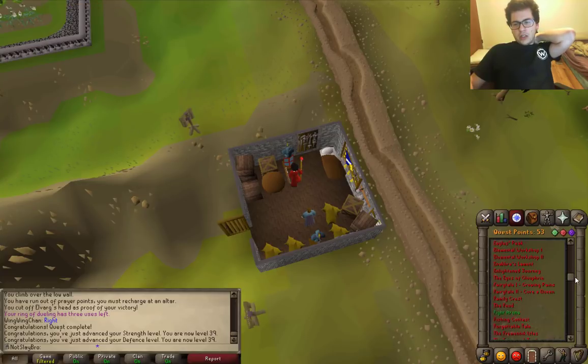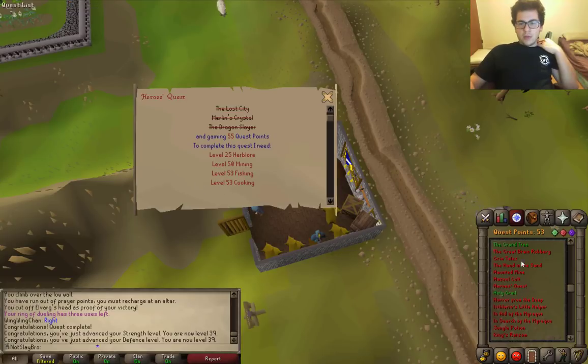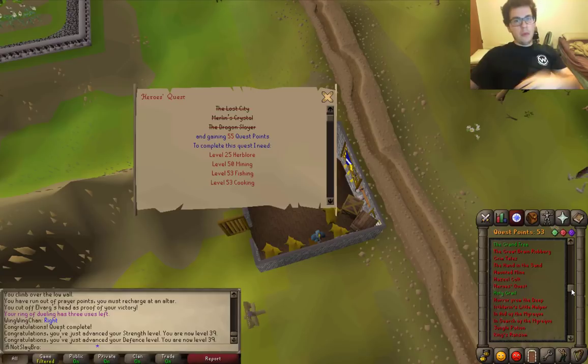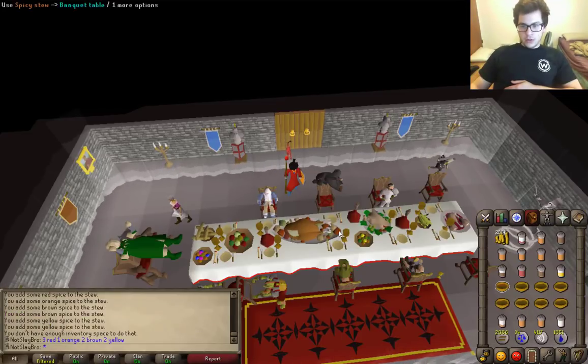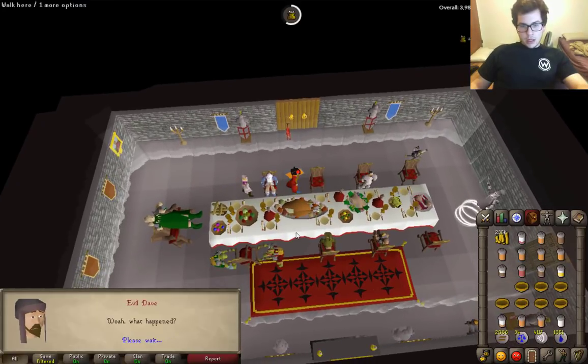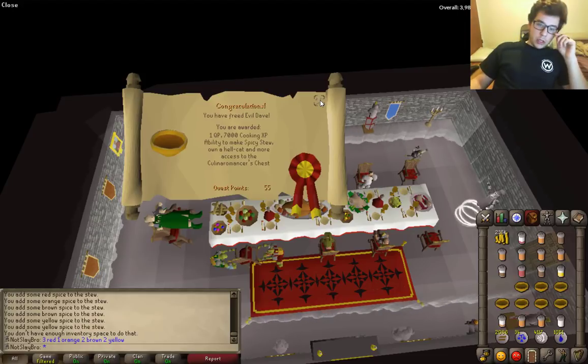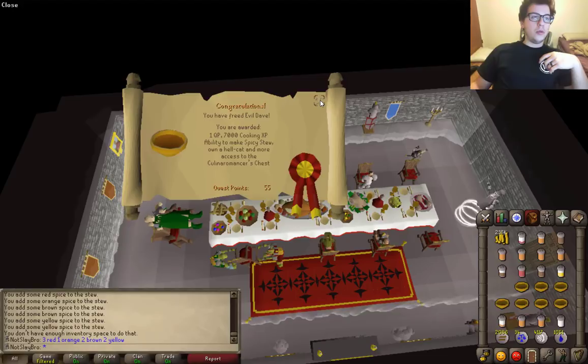Before I can even get started on Hero's Quest, the requirement is 55 quest points. So I'm going to get started on Recipe for Disaster — start the actual quest and do one subplot. Now we've got Dave's Totally Evil Stew right here. Let's give it to this bad boy, and he's back up. There we go — 55 quest points, which is what we needed. Now time to start working on those skills.